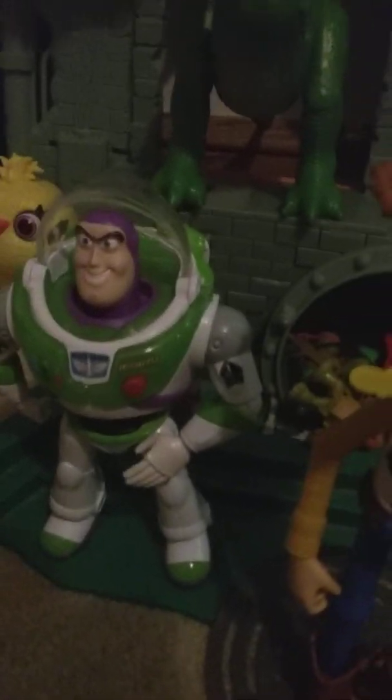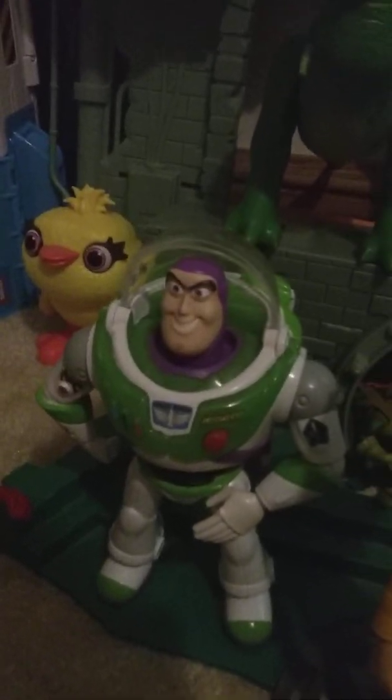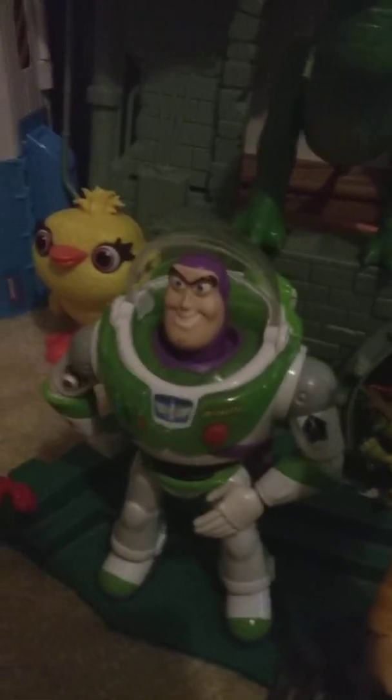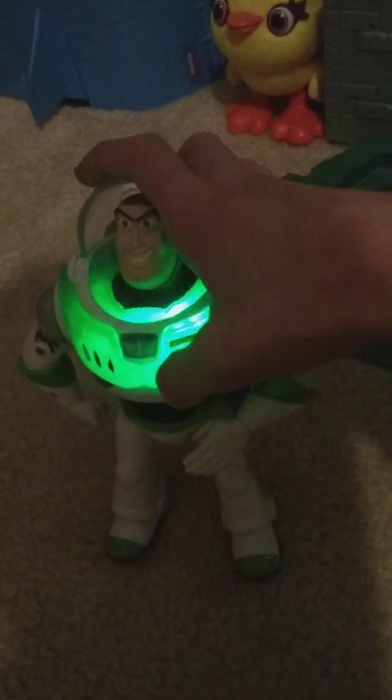Blast Off Buzz Lightyear. This one is way better than the one that Thinkway Toys put out for Toy Story 3. You can press the button for lights and sounds. Here we go. Squeeze his legs to make his wings come out.